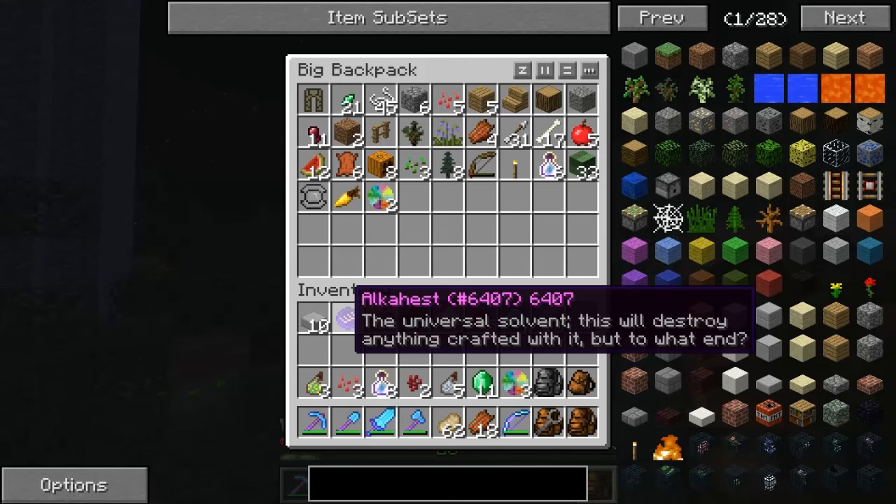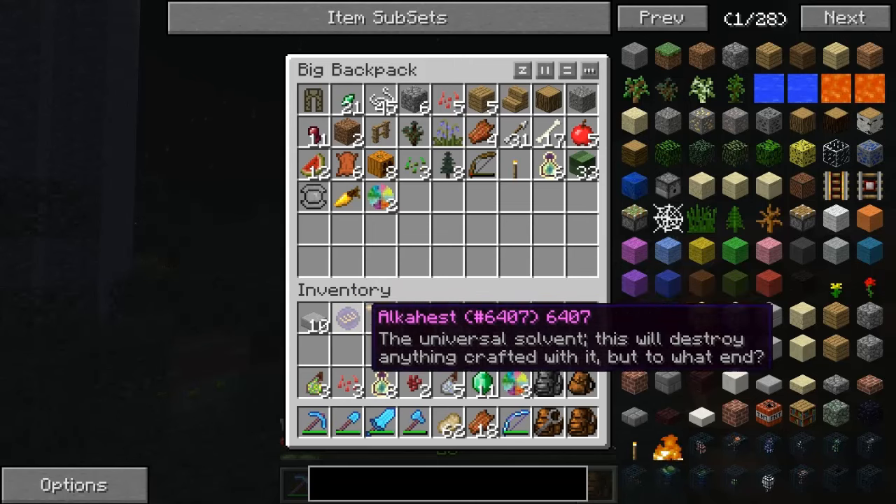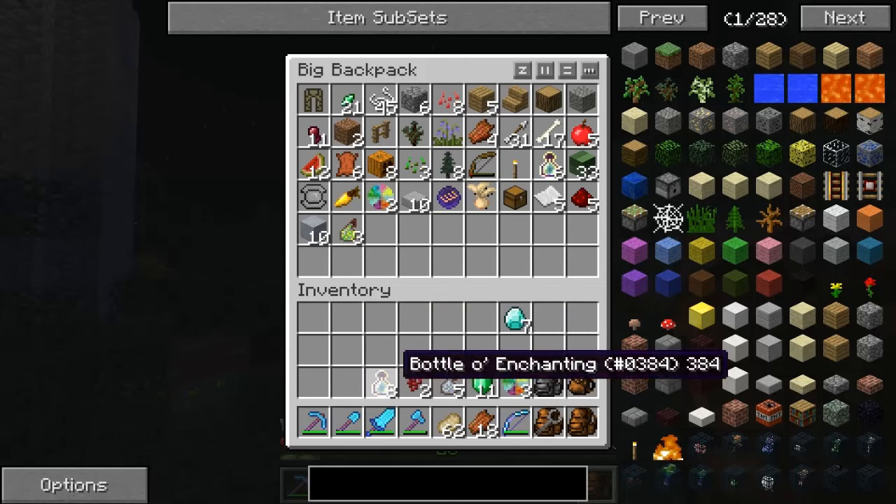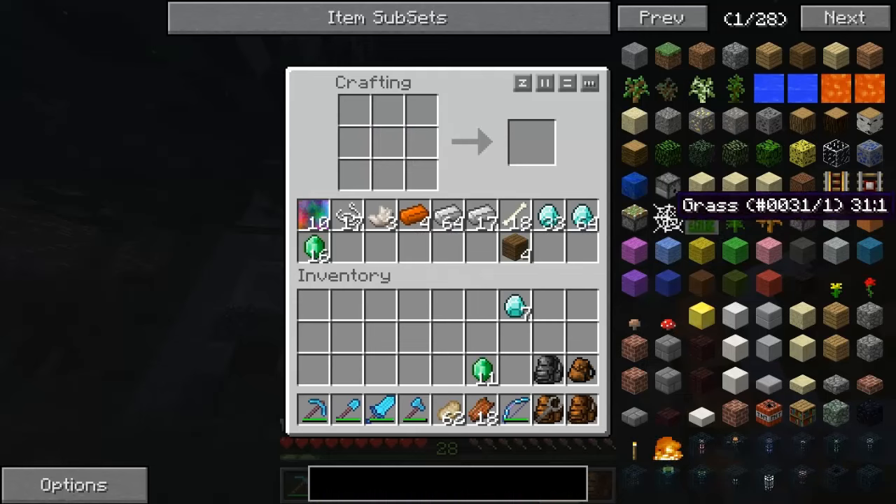The Universal Soul Move — this will destroy anything crafted with it. But to what end? Oh look at that. You guys can tell me what it means, I have no idea. It would be cool if you guys could tell me what it means.